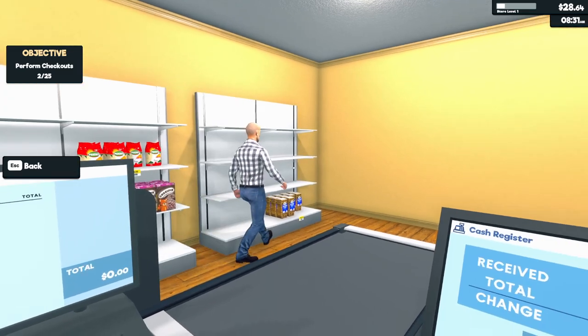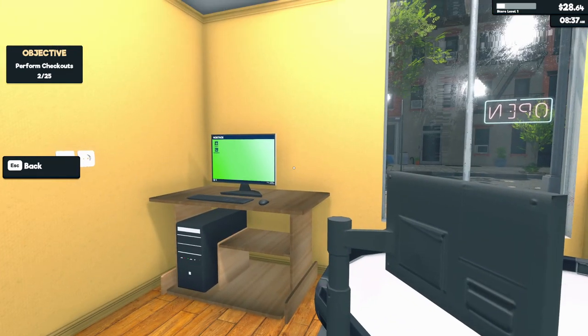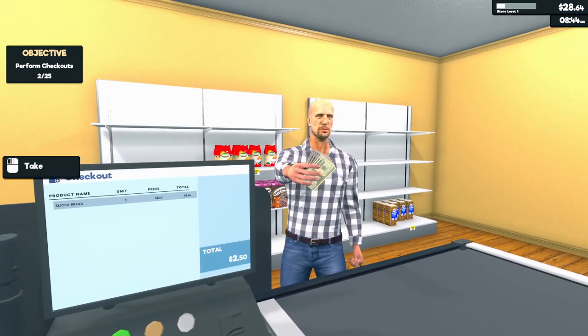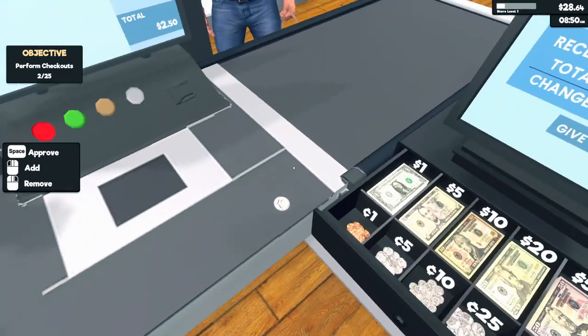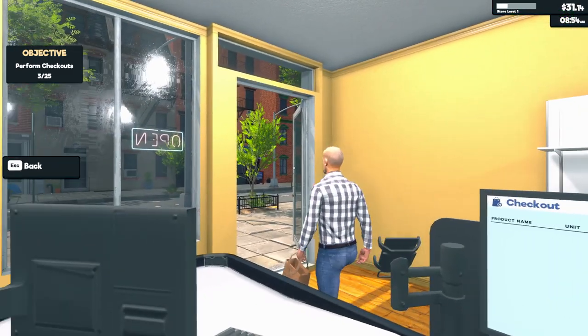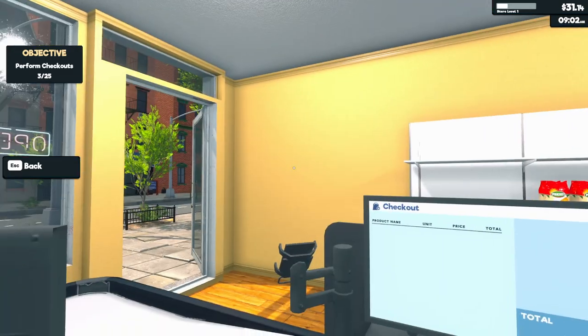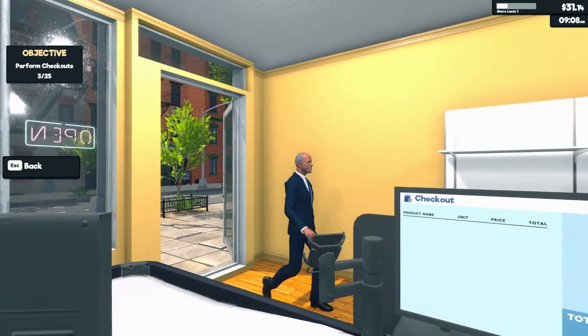Oh my god, it's Jason Statham in my store, buying my bread. Can't believe it. Hello sir — just the bread, that's $2.50. You've given me $3. Have a nice day. What a rush! Not over it yet. It's Superintendent Chalmers here.